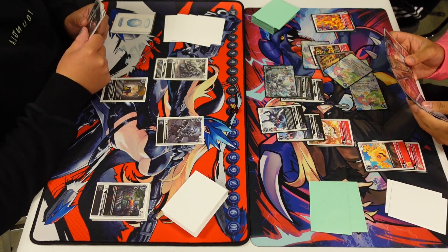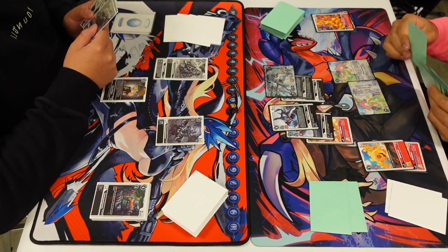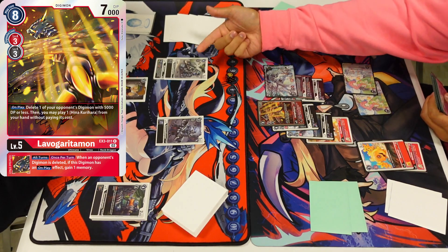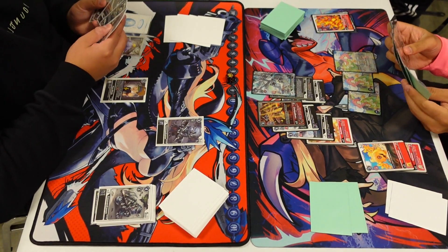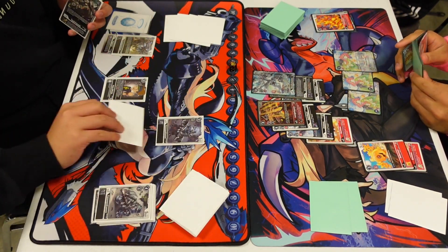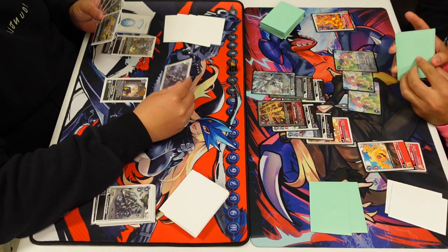Digivolving the Jazard Mon, triggering the on-play effect to grab a Hina plus any of the other dragon searches — Sky Dragon, Earth Dragon, Rock Dragon, whatever dragons are in this line. This deck lives and dies by Hina — you really need to see her early and in multiples sometimes. Like that instance where I digivolved Lava Garita to trigger the second Hina's on-play to kill something and play a third Hina.